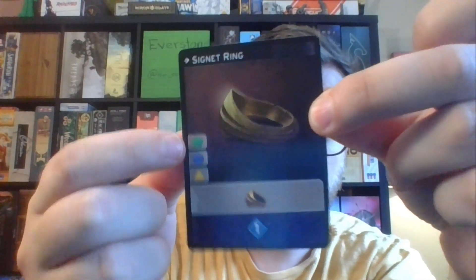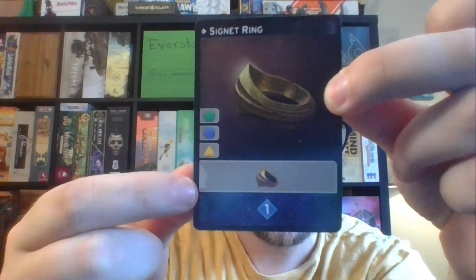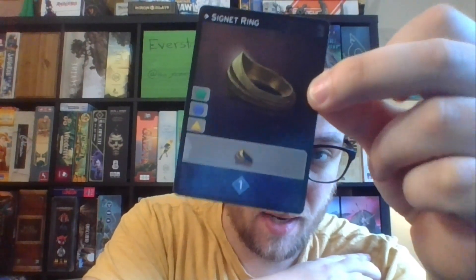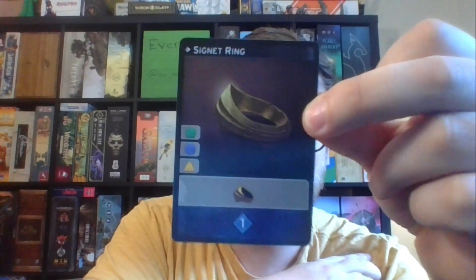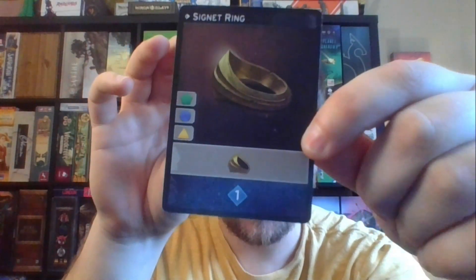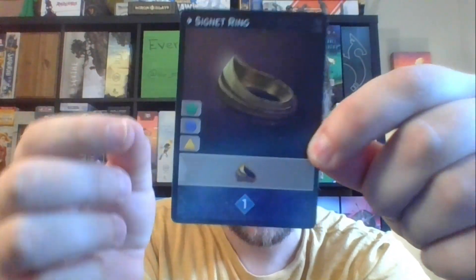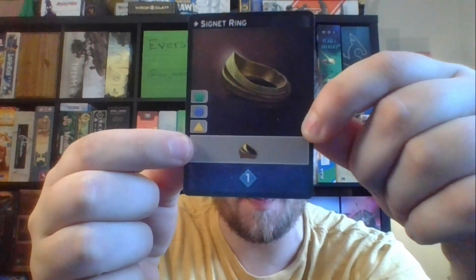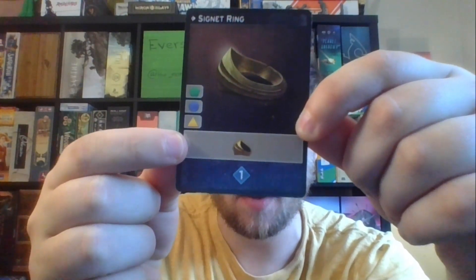The signet ring is a starting card for all players. If you look at it, you have these symbols on the side, a top ability, and a bottom ability. On your turn, you're playing a card and placing one of your workers — at the start of the game everyone only has two workers. The locations the workers can go into are dictated by these symbols on the side, so you're getting two benefits when you play a card with a worker: access to the locations as well as whatever the bonus is in the white section of the card.